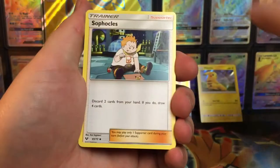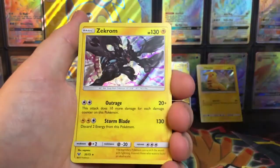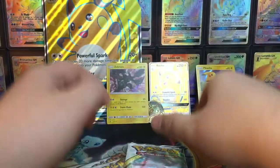Opening Shiny Rayquaza first. Cards: Water Energy, Sophocles, Double Colorless Energy, Spiritomb, Zorua, Ivysaur, Torkel, Larvesta, Minun, Ekans, and... boring old Zekrom.